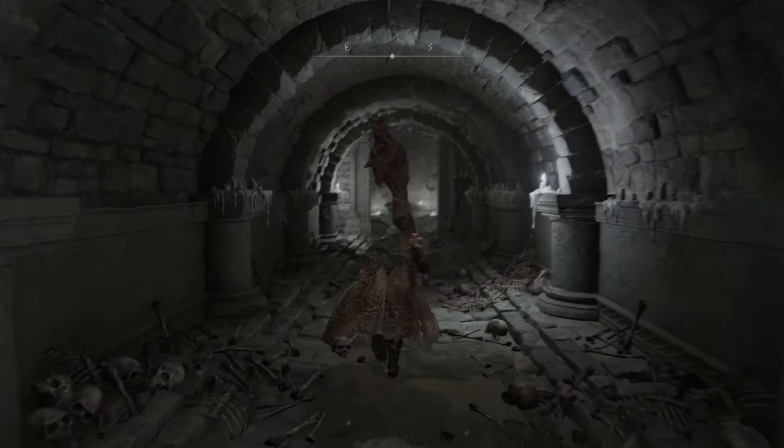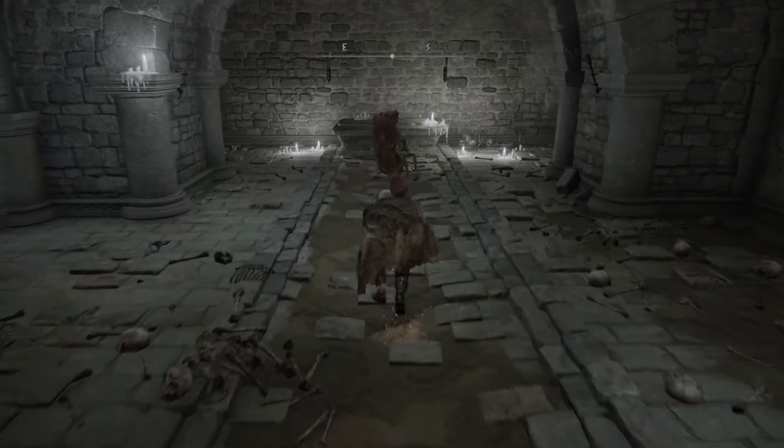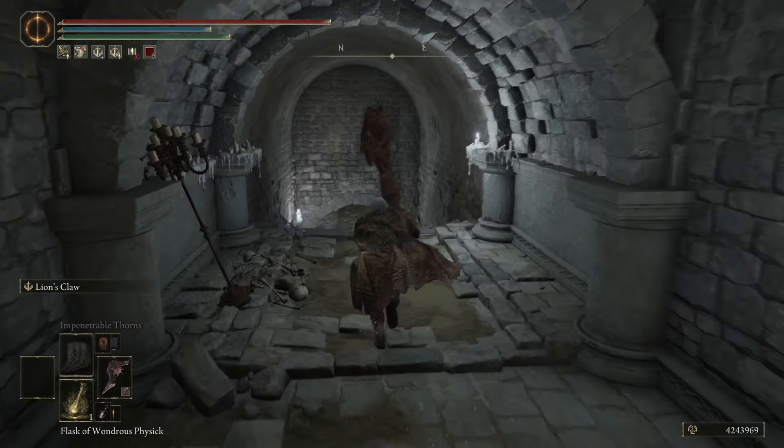From this site of grace, we're going to head into the dungeon. There's going to be a Big Mouth Imp that drops down, so just rush it and attack it before it gets a chance to attack you. Then we're going to take this path on our left.